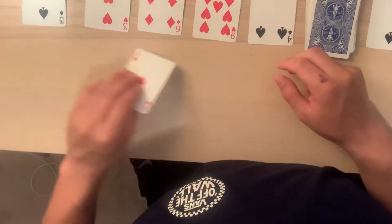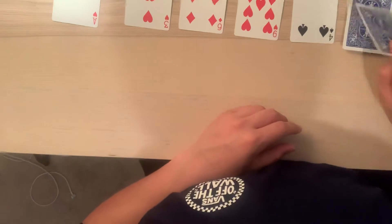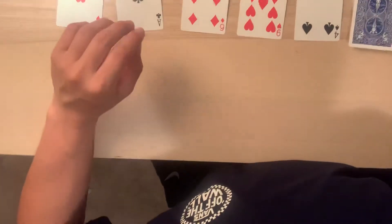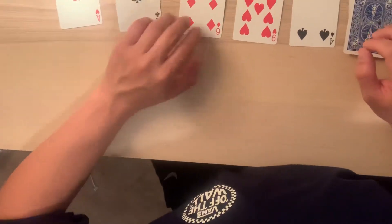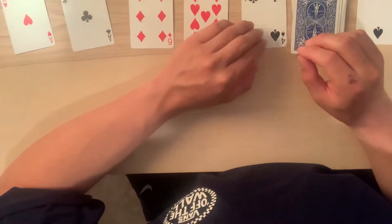Ace — where would I put the ace? Right here. Then a two — I'll put the two right here. Another ace — I'll put the ace right here. So now I have one, one, six, nine. But this number is a problem because it's smaller and breaks the sequence.